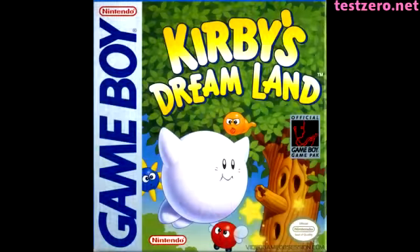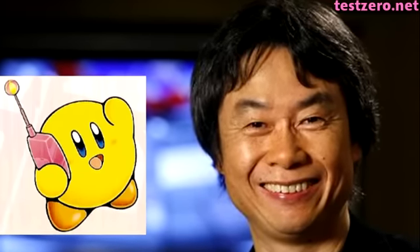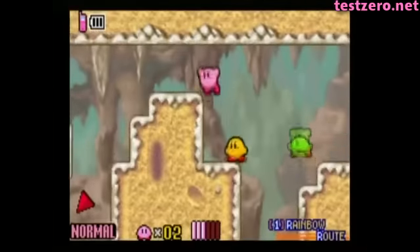Since Kirby isn't black, they made him white. And still, there were some people who wanted to make him yellow, but in the end they decided to go with pink in order to match the original Japanese promotional material. We could still see Kirby in all kinds of different colors in games like Super Smash Bros. and The Amazing Mirror, but this was the game that defined his default color as pink.